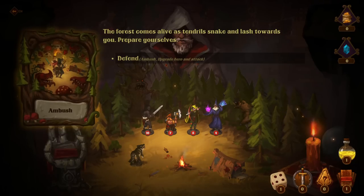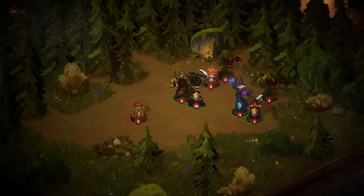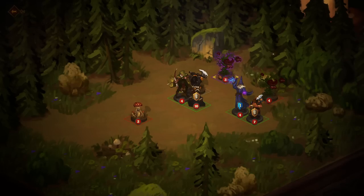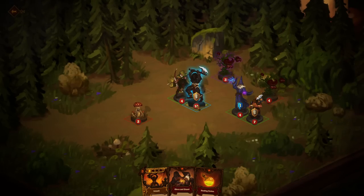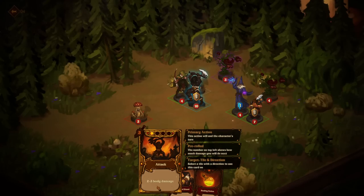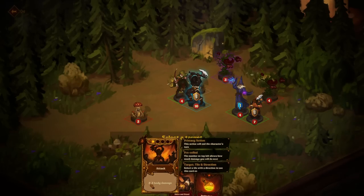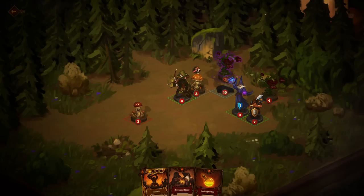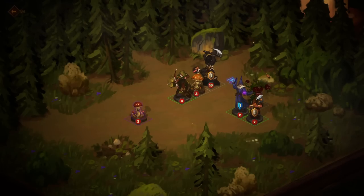The forest comes alive as tendrils snake and lash towards you. Prepare yourselves — ambush, upgrade hero, and attack. Your first battle. Try not to die. They get to go first here, and now I get to make a choice. The next one going — strategy is attacking the closest enemy. Move and stand are both primary actions. Okay, we got the three. That checks out.